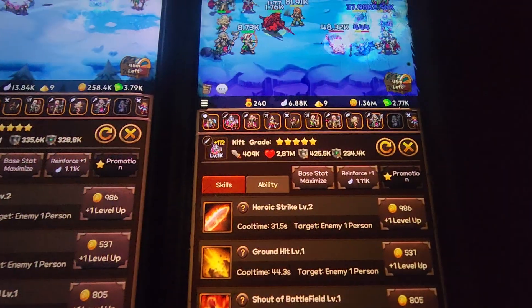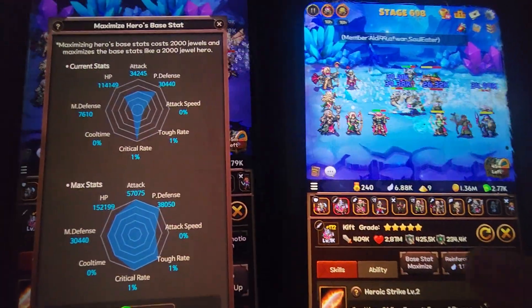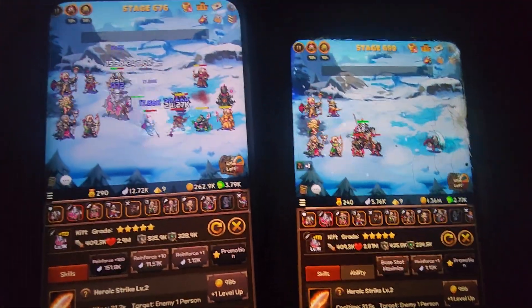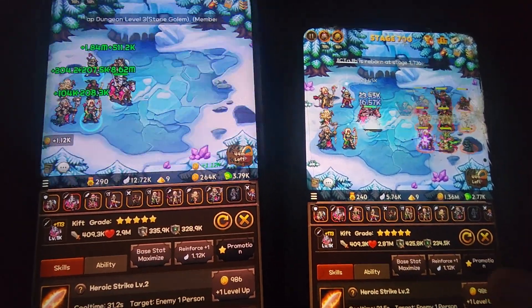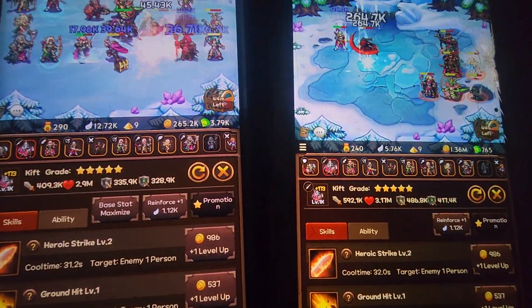Let's do it — let's do this account first. I accidentally clicked promotion, so now they're at plus 173. Sorry about that. It's kind of hard to do this while taking a camera and doing this at the same time. But anyways, base promotion — we're going to do it. Maximize the stats.